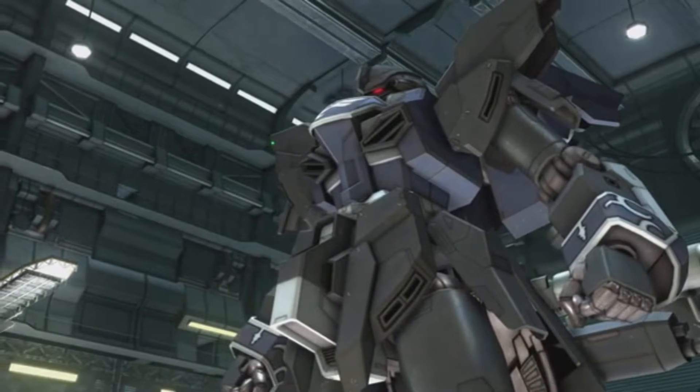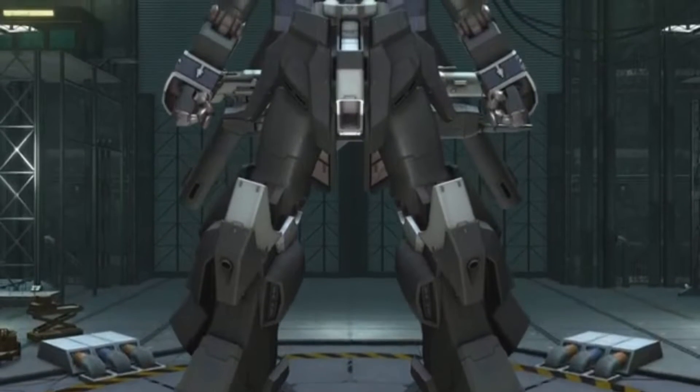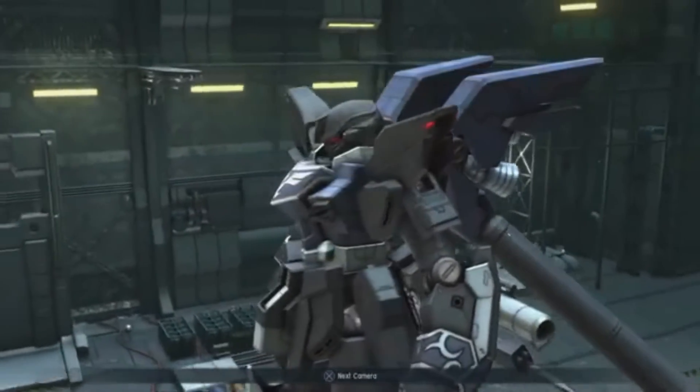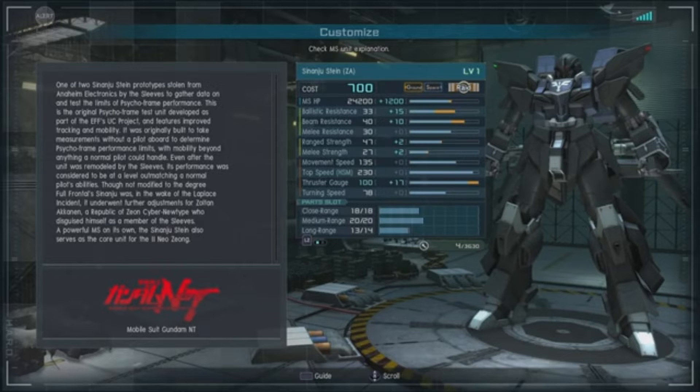Already got a little color scheme change on it. Looks a little bit sleeker than the original Sinanju, still looks fierce, still looks like a beast. Got a couple weapons on its back. It is one of two Sinanju Stein prototypes stolen from Anaheim Electronics by the Sleeves to gather data and test the limits of the Psycho Frame performance. This was made with adjustments for Zoltan Akanen — that's what the ZA stands for. It's his custom suit. He's a Republic of Zeon cyber Newtype who disguised himself as a member of the Sleeves.